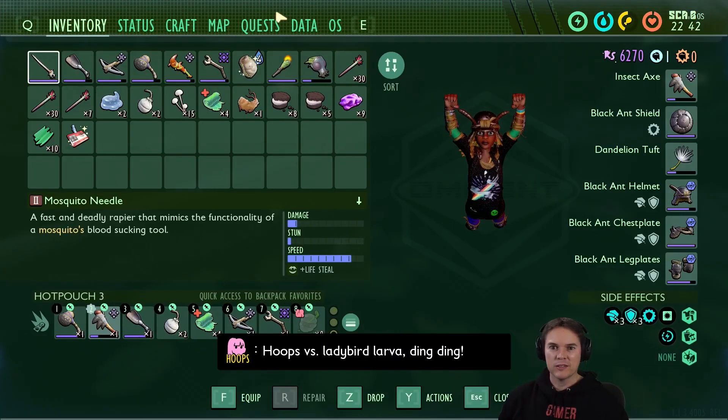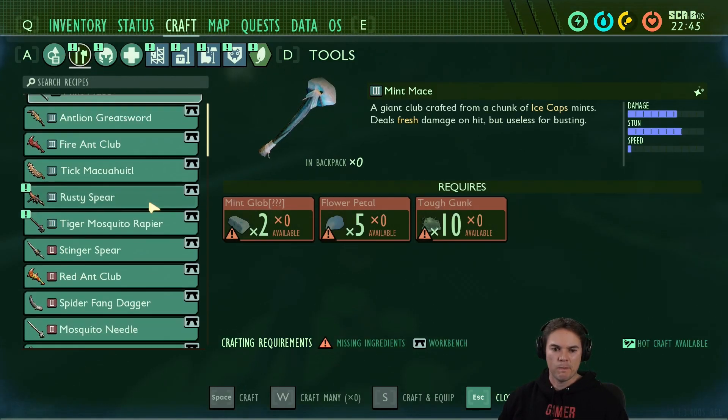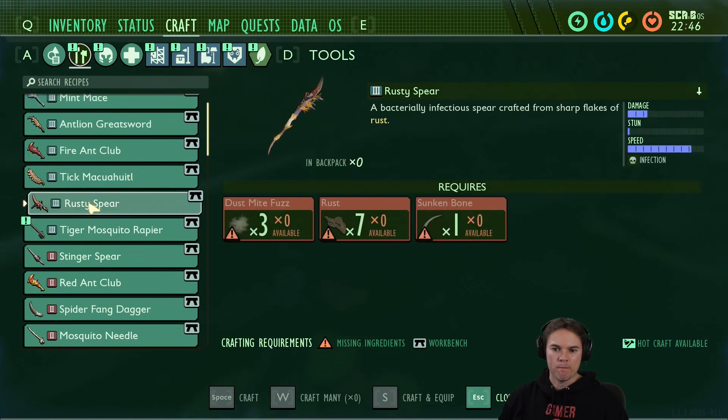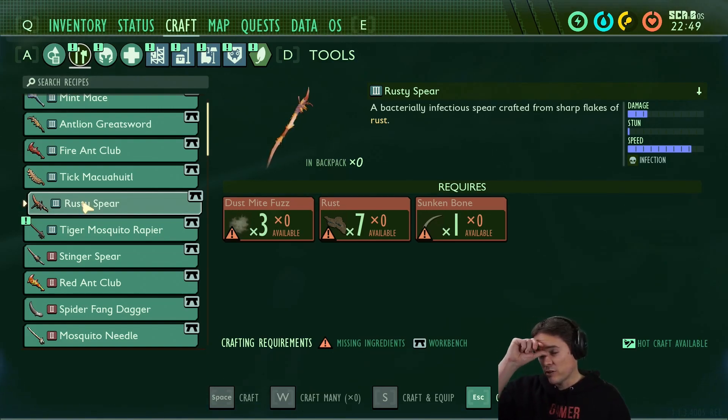So what did we get on the new craftables? Are you just running up? Yeah, that's the easier way. Sunken bone for the spears — it only requires one, so we've got plenty of those. That looks quite good actually.